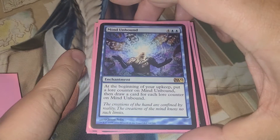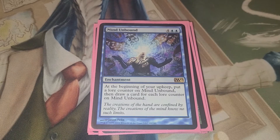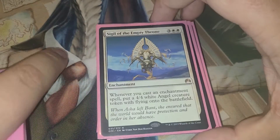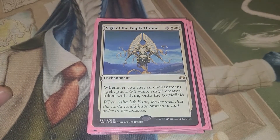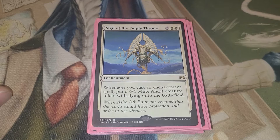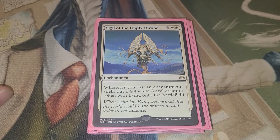Mind Unbound — at the beginning of your upkeep, put a lore counter on Mind Unbound, then draw a card for each lore counter on it. Sigil of the Empty Throne — the best enchantment in this deck. We are playing so many enchantment cards, and what's wrong with 4/4 Angels? Nothing. So we'll just get a bunch of 4/4 Angels.